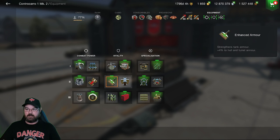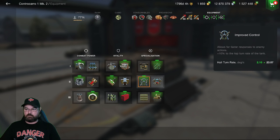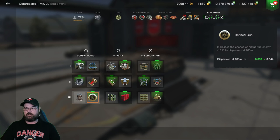I'm using the 4% enhanced armor to the hull and turret rather than the additional hit points, because 108 extra HP barely covers one shell in a tier 10 game. I've got the improved control for better hull traverse — there are quick tanks at tier 9 and 10. No point in the engine accelerator; I need maneuverability, not additional speed. I'm using the refined gun because it's a TD with an auto-loader and I want as much accuracy as possible.